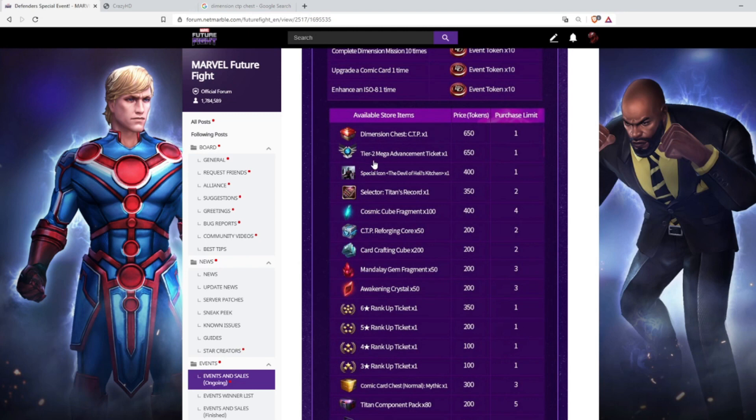Personally, I recommend taking the Tier 2 Mega Advancement Ticket. The Dimensions Chest CTP is good if you want to gamble your tokens, but I won't recommend it because it is not a guaranteed good CTP — there are trash CTPs in that chest. So I recommend the Tier 2 Mega Advancement Ticket if you want to use your tokens wisely.